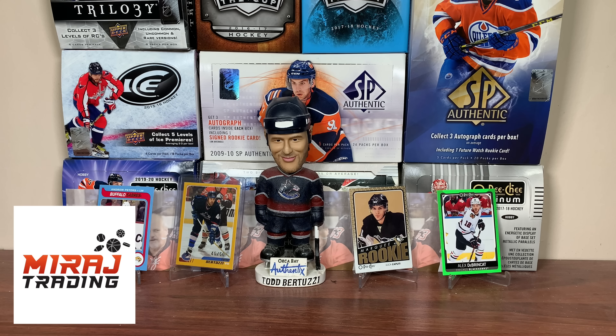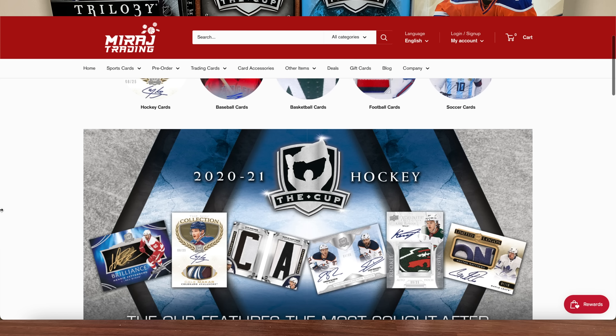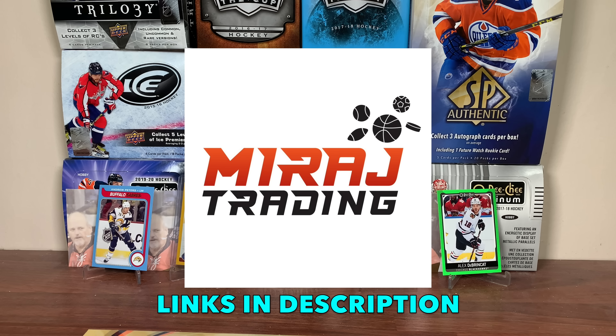But before we get into OPG, this video is sponsored by Mirage Trading. Looking for sealed boxes yourself? Check out miragetrain.com, featuring a tremendous selection of old and new boxes ranging from hockey to TCGs, with highly competitive pricing and free shipping for orders over $175. So be sure to check out the website and the app. Thank you, Mirage Trading, for sponsoring today's video.